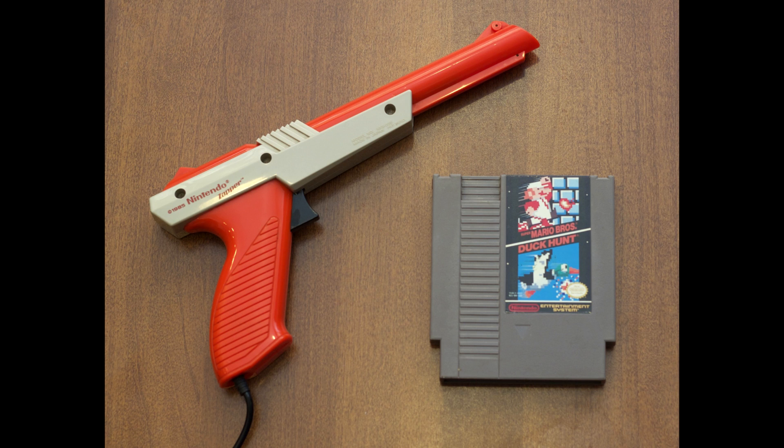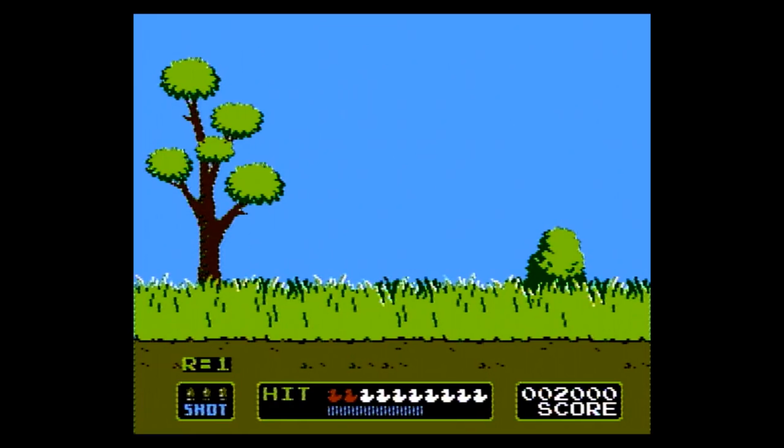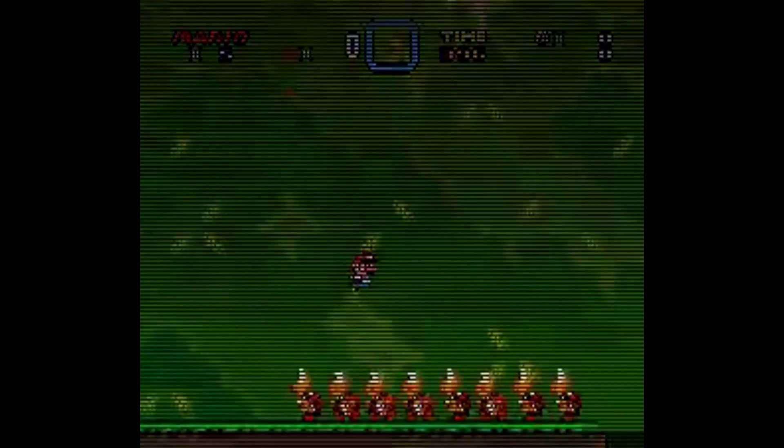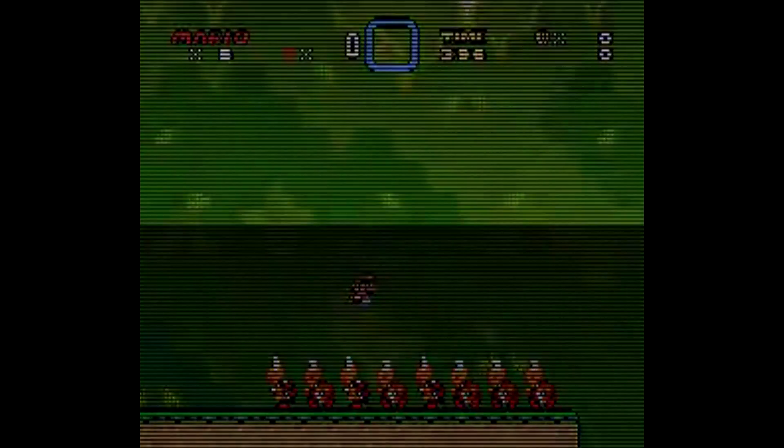The older NES light guns like the Duck Hunt Zapper worked by flashing hitbox rectangles onto the screen for a couple frames, which meant that those guns could only tell whether you hit a target and had to flash the whole screen to do so. The Super Scope is much more sophisticated, and that additional sophistication allows the Super Nintendo to detect where the Super Scope is pointed at all times without changing anything on screen.